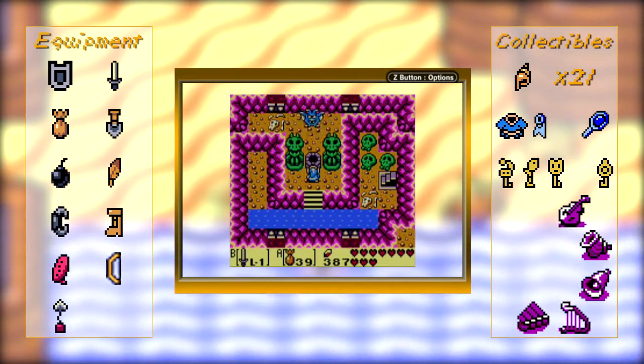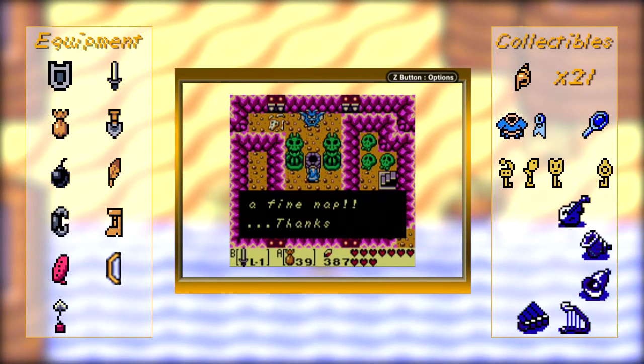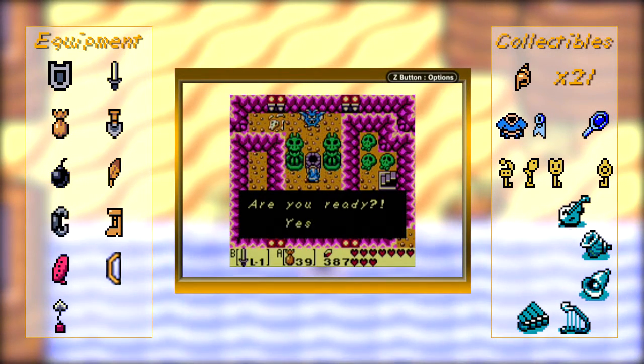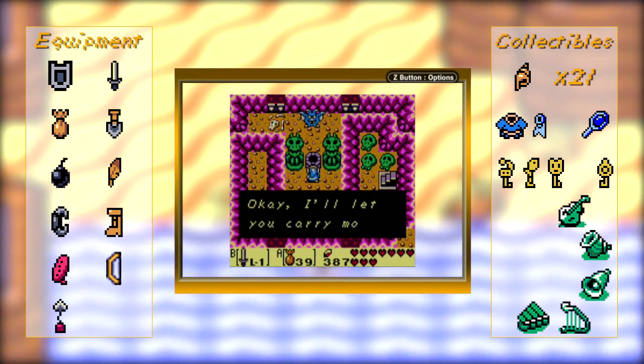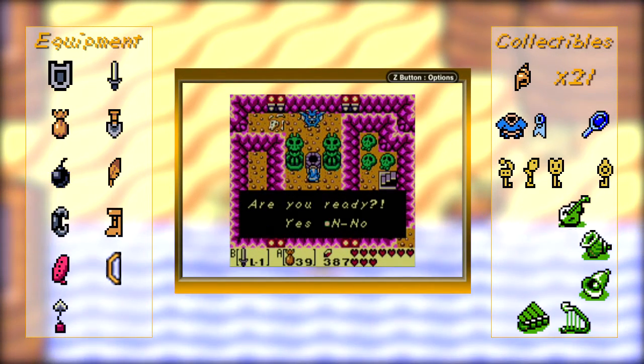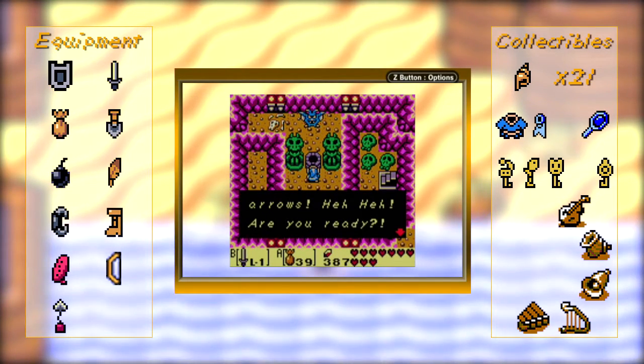I've always wondered what happens if you do this when you don't have bombs or when you don't have arrows — do you need the item to get the upgrade? I'm not sure. More bombs — no, I would like arrows. Arrows.